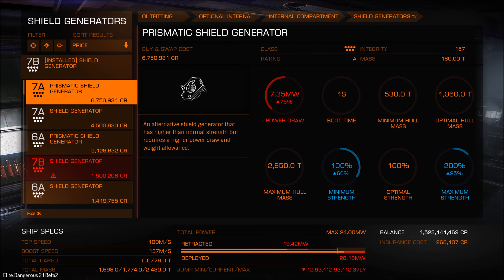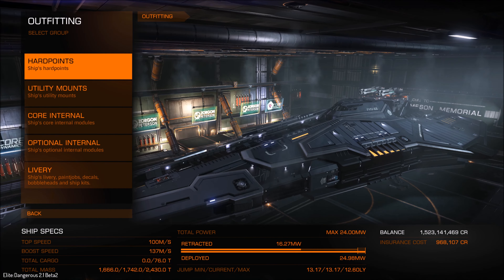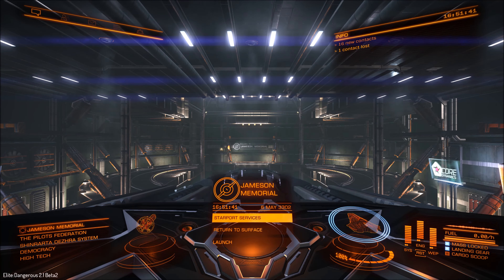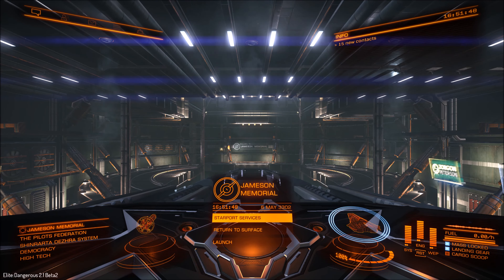Basically, prismatic shields offer another option of shielding. They're kind of like having the next class up — so if you've got a 7A, it's kind of right in line with an 8A. However, they do have a downside in that they're often about twice the weight, and they also have a higher power usage.